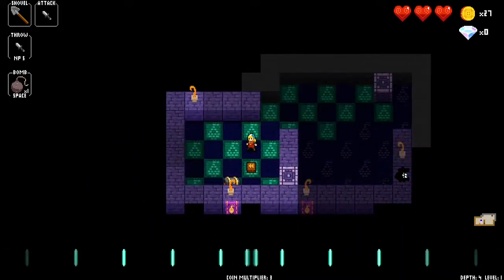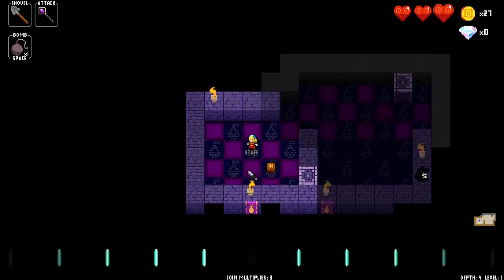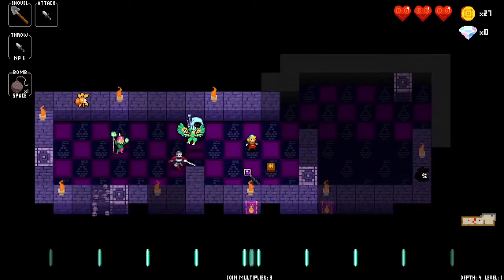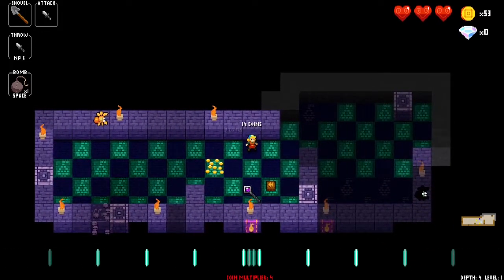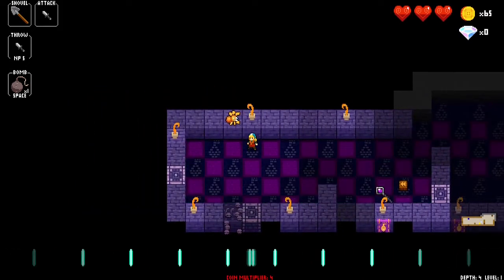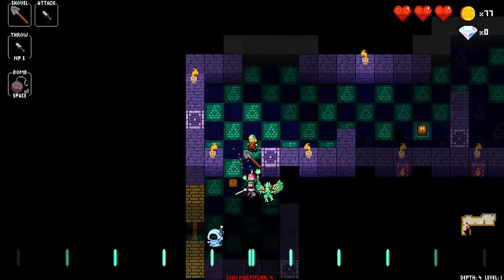Another thing I want to recommend is whenever you're opening a new room, I'll keep the dagger for now — open the door and then back away, and the enemies will come to you slowly. You will separate them by their speed, so the fastest enemies will come first and the slowest will lag behind.